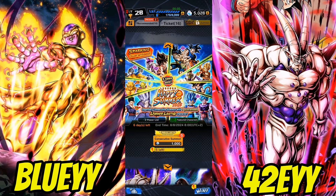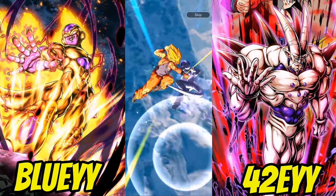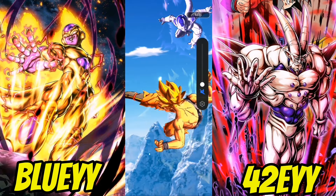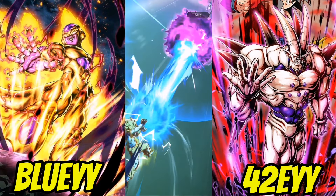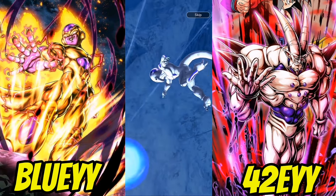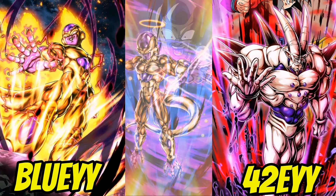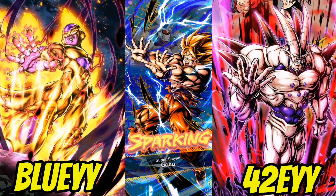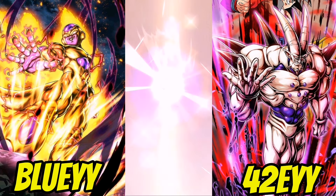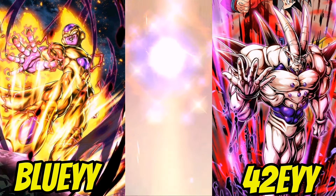All right, we're starting off with blue. I expect to see Broly animations appear — look, if there's any time to get a Broly animation, this is not the time because it's guaranteed. Oh, it is all sparkings! That's actually very good — a thousand Z power per unit, which is very nice. That makes this a lot more worth a pull.